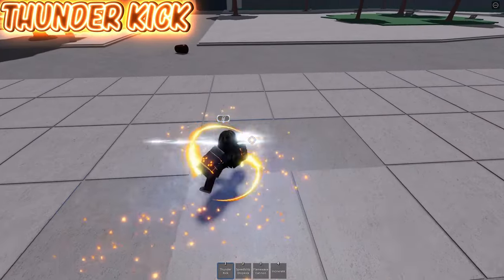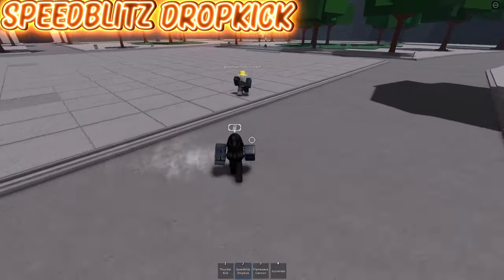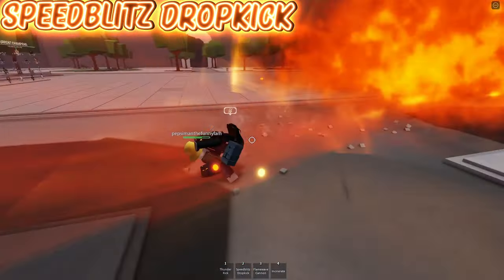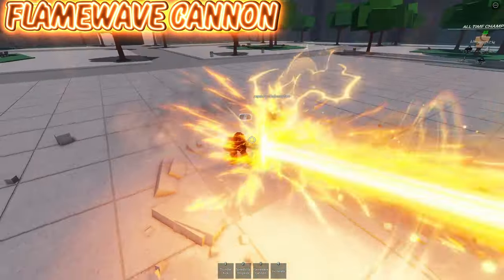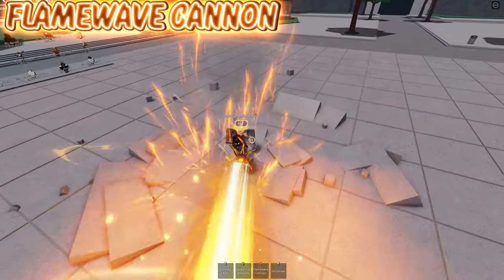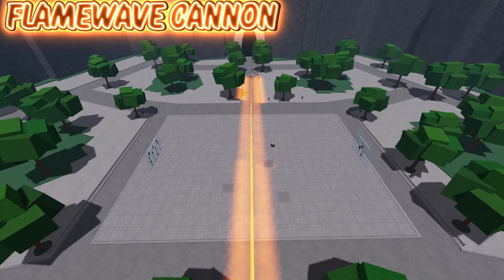Just be warned that only the end bit of Thunder Kick actually gets them into the move. His second move, Speed Blitz Drop Kick, is basically inreactable if you use it at close range. His third move is Flame Wave Cannon. This move can be devastating if you miss it because the person is able to get you into a free combo afterwards. On top of that, it's basically near impossible to hit at long range due to the travel time of the beam.